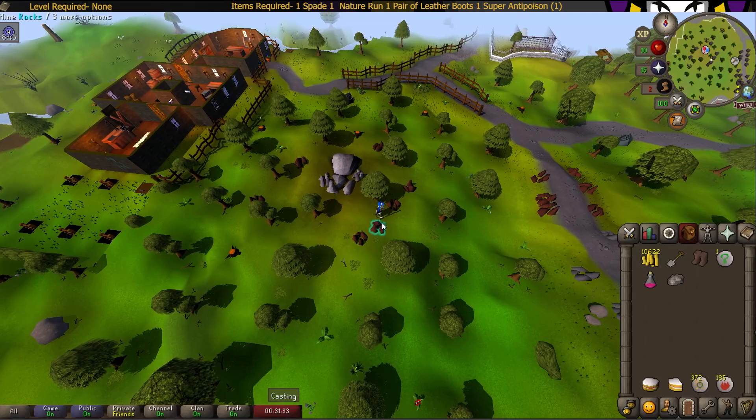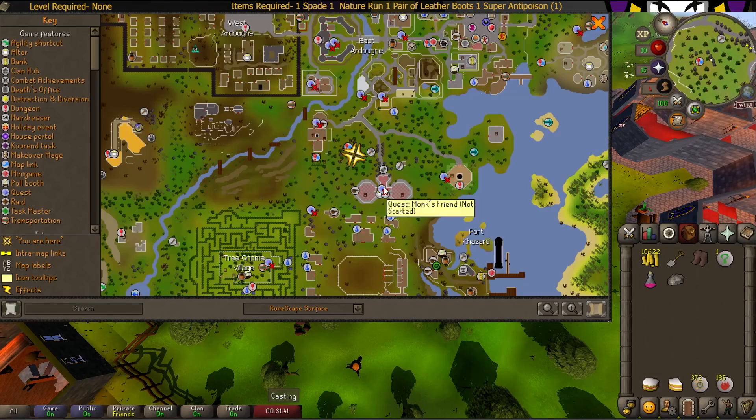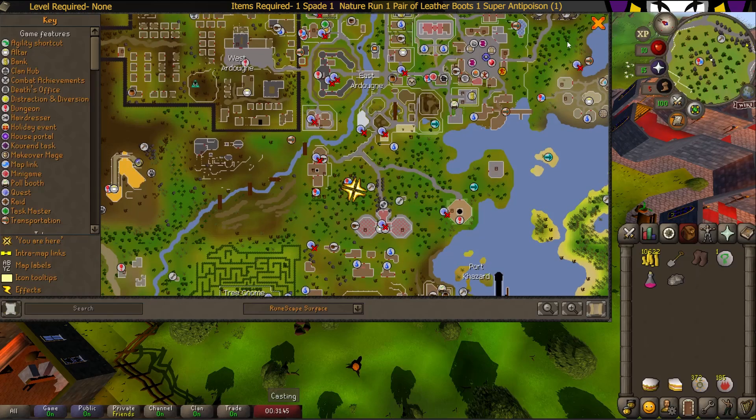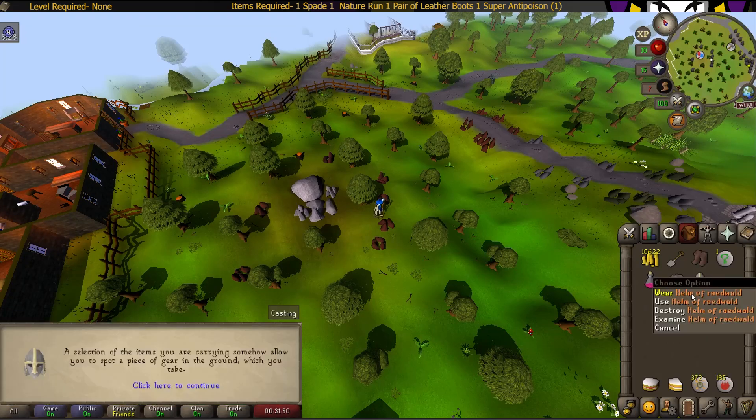The Clue Hunter helmet is located next to these iron mines and this cave entrance, just northwest of the Monk Monastery of Ardougne and south of East Ardougne. With the three items in your inventory, just dig and you get your helmet.